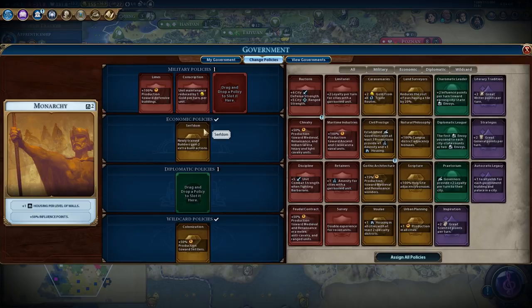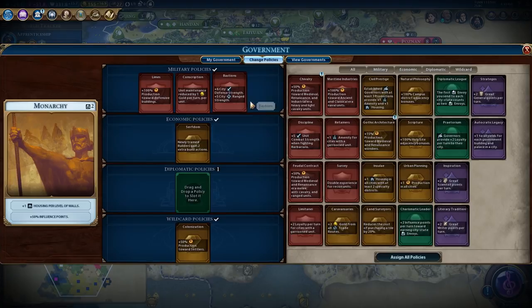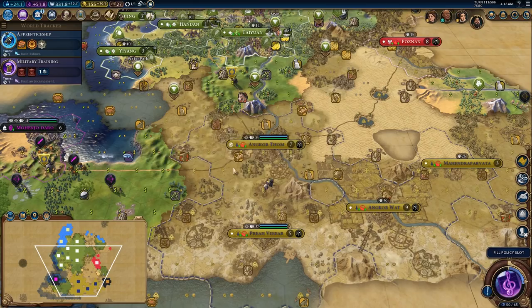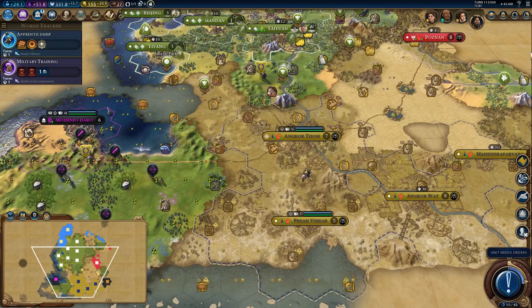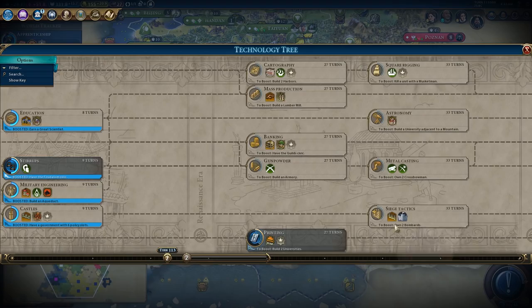This also allows us to plug in bastions or retainers — I think I'm going to plug in bastions so some of my cities are a little bit scarier, because I really don't want to have to get into a war right now. I want to avoid war if at all possible. I could put in gothic architecture, but it's probably not a great idea. I'm going to just take charismatic leader. There's knowledge towards castles — another wall tech, which is great. That's the wall tech we want to get next — we are going to head to castles.